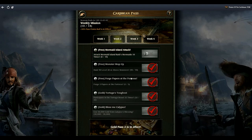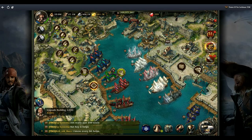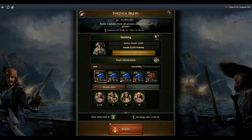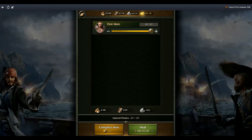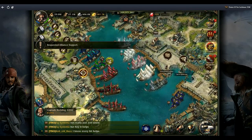Moving on to weekly mission two: forge papers - straightforward; hunt monsters; and Tortuga Brawl. Somebody asked where Tortuga Brawl is - you just go over here and click on Tortuga. I've done all five free ones for the day. I don't pay too much attention to it but I am going to be getting into the more intricate parts of this game because I want to do more and more videos on it.